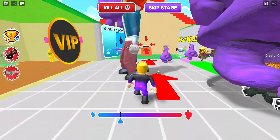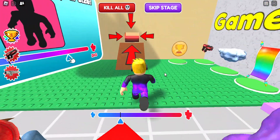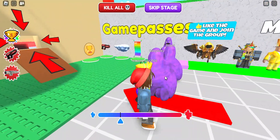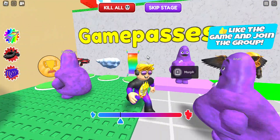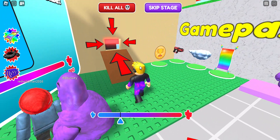Welcome back! Today we're playing Roblox Easy Grow. If you guys like it, hit the like button and subscribe button. Scroll down, hit the like button to turn it white just like this cloud, and hit the subscribe button to turn it gray just like this wall.